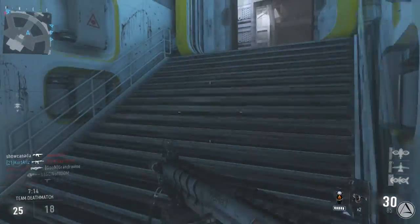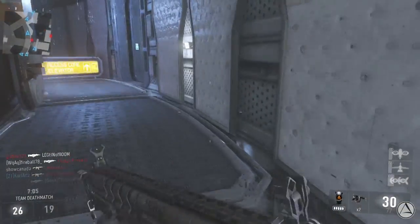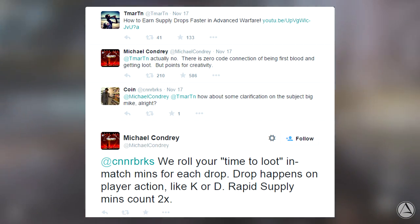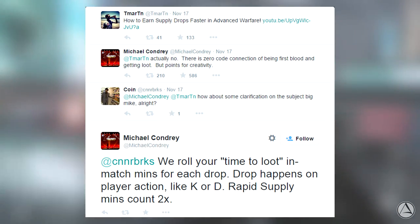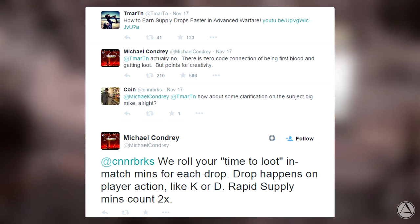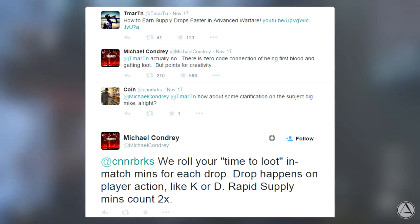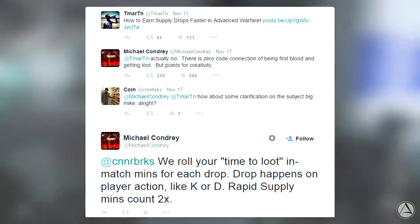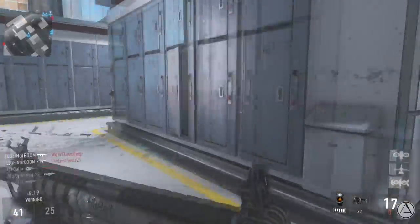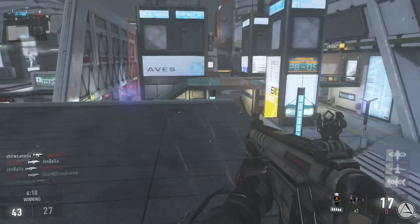Now let me show you some tweets between T. Martin and Michael Condrey with confirmed information. T. Martin put out a video saying getting first blooded is the fastest way to get more supply drops, but Michael Condrey denied that and said 'there is zero code connection of being first blood and getting loot — but points for creativity.' Then someone asked for clarification and Condrey replied: 'We roll your time to loot in match minutes for each drop. Drop happens on player action like kill or death. Rapid supply minutes count two times.'